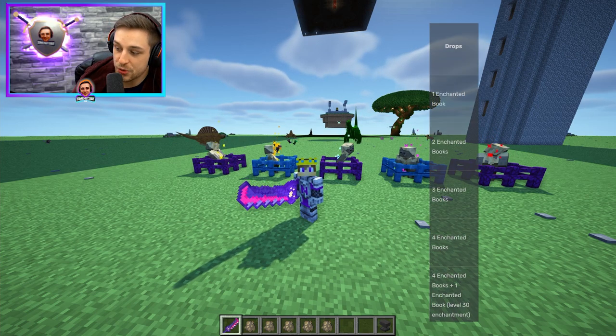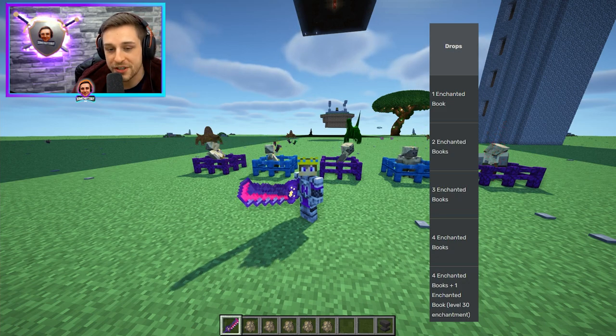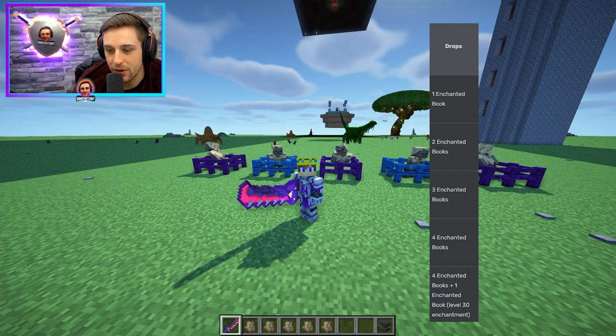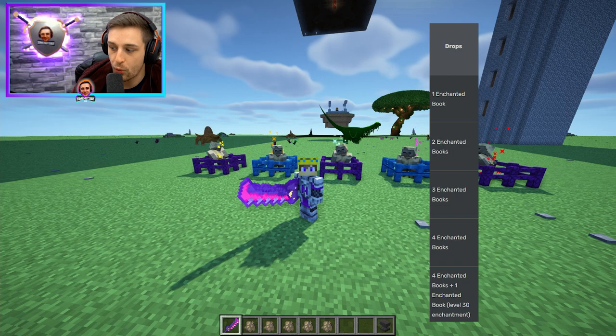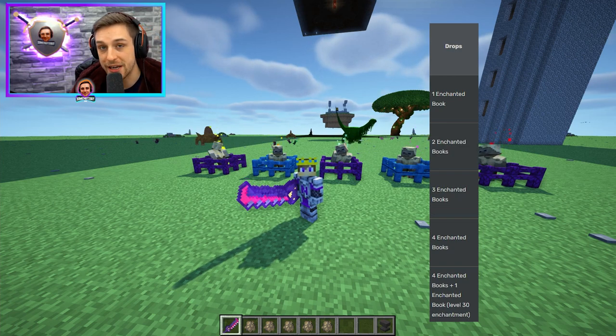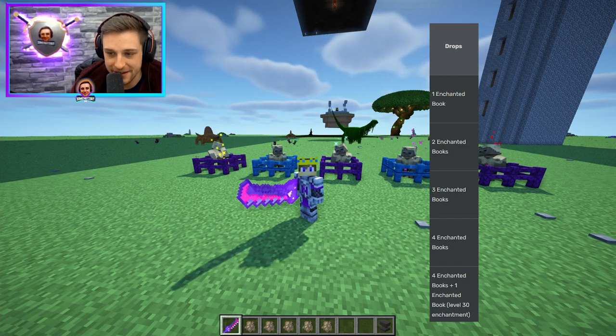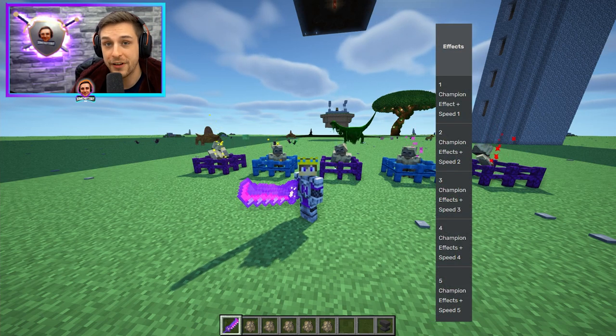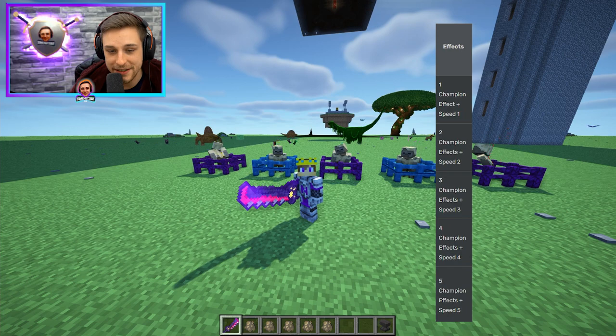In terms of drops, they drop one enchanted book per star — so 1, 2, 3, 4. The tier five will also drop four enchanted books plus one enchanted book of a level 30 enchant guaranteed. So that's really cool. They'll have 1, 2, 3, 4, 5 champion affixes respectively.